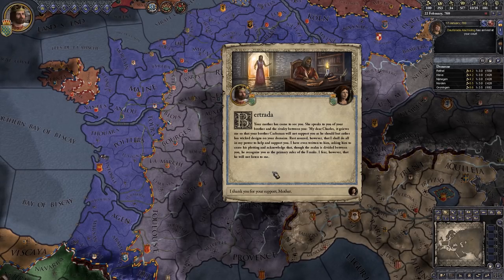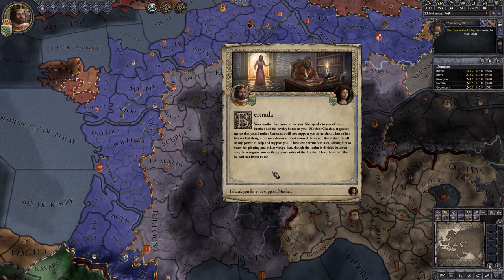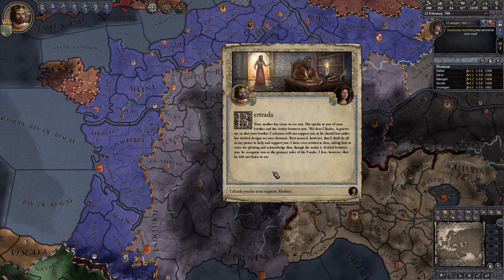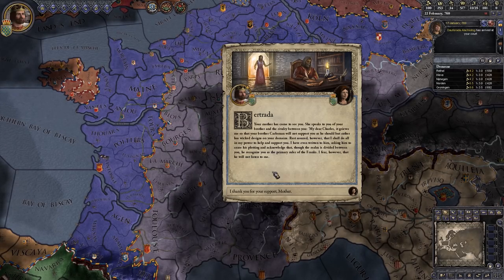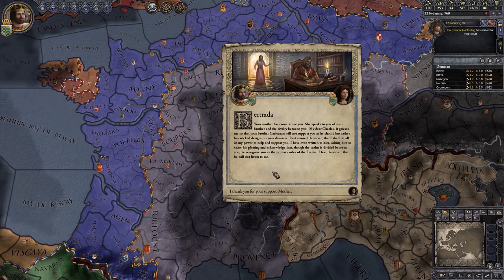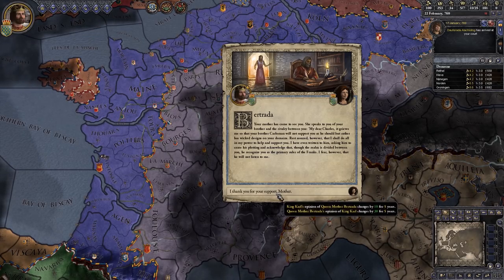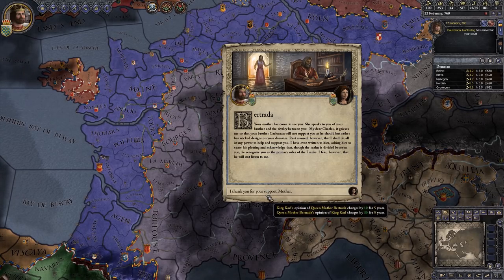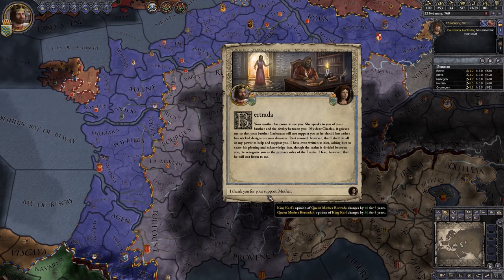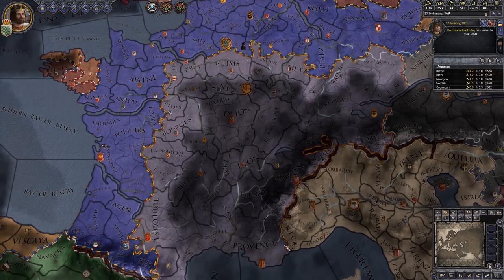Your mother has come to see you. She speaks of your brother and the rivalry between you: 'My dear Charles, it grieves me so that your brother Carloman will not support you as he should. Rest assured however that I shall do all in my power to help and support you. I have even written to him asking him to cease his plotting and acknowledge you as the primary ruler of the Franks. I fear, however, that he will not listen to me.' Basically our mother has written to our brother telling him to stop plotting against us. Our opinion of our mother changes by plus 10 for five years, and her opinion of us changes by plus 30.